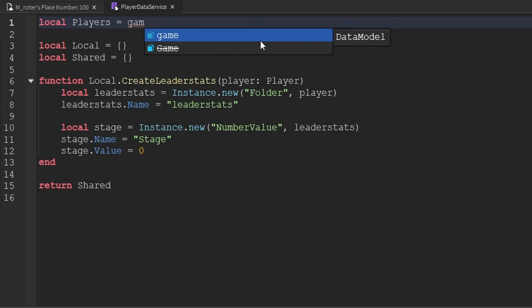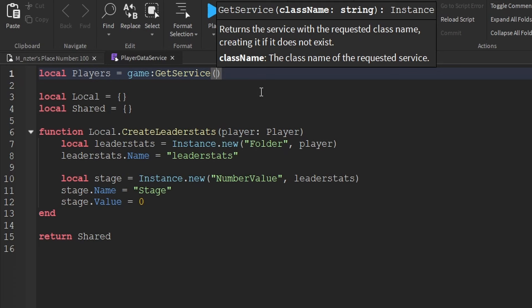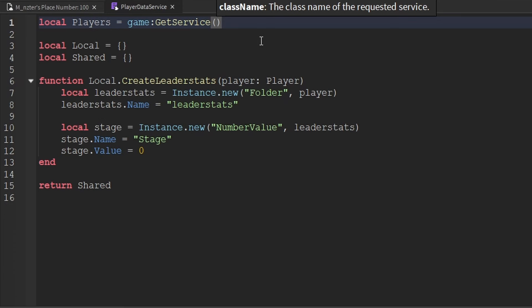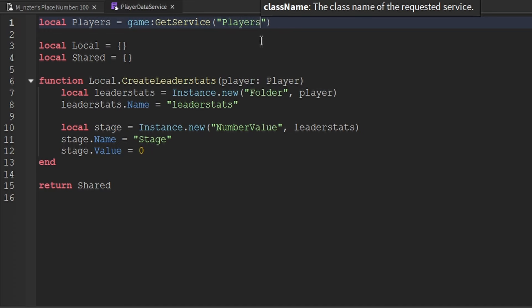To detect when a player joins, we use the Players service. You can see all available properties and methods by typing 'Players.' or 'Players:'. The event we care about is PlayerAdded, which fires when a player enters the game. We'll use Players.PlayerAdded:Connect to connect a function that runs whenever a player joins.